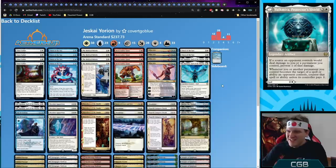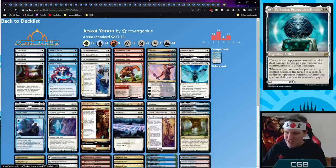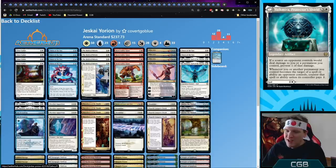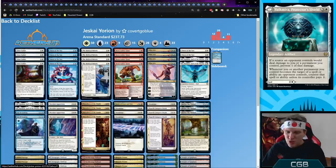Next, Jeskai Yorion. We're running Redane — it's hard to evaluate but might be really important in midrange. This deck is built to prey on other midrange decks by doing super powerful things. We have Showdown of the Skalds, blinkable Doomskar to destroy all things, Battle of Frost and Fire as a blinkable sweeper, and Niko Aris as the new planeswalker for long grindy games.